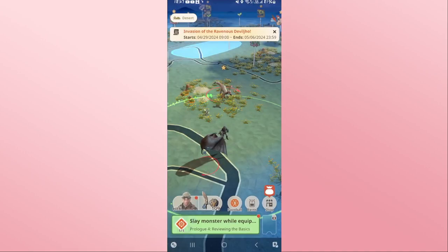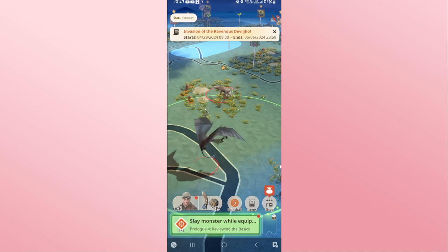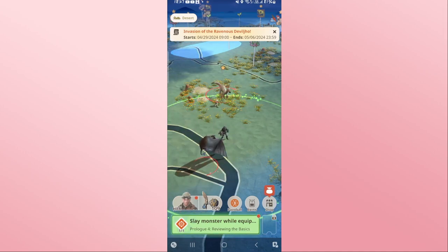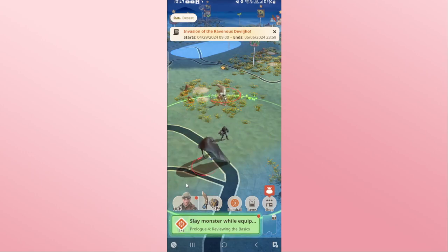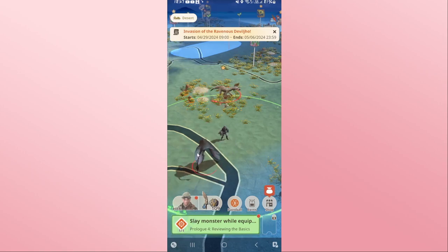First of all, open up the Monster Hunter Now game on your device. You will be asked to log into your Google account if you haven't done so already. Just tap on your Google account from the login page and you will be logged into your game, from which you can directly start hunting various different monsters. If you wish to invite friends, you will need to have completed at least hero level 6.